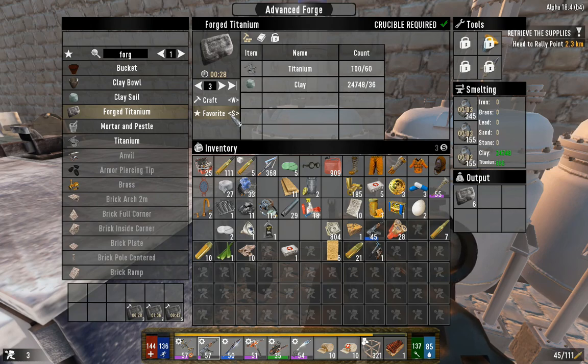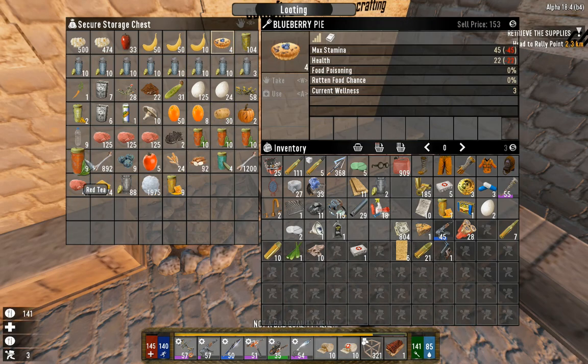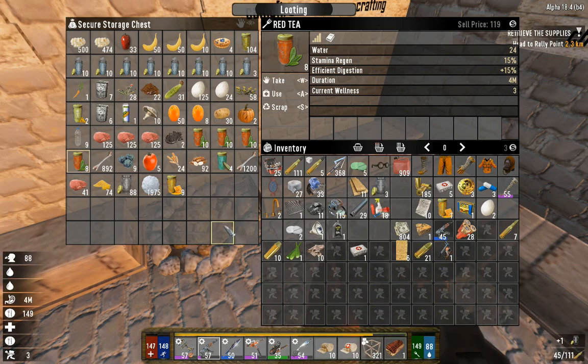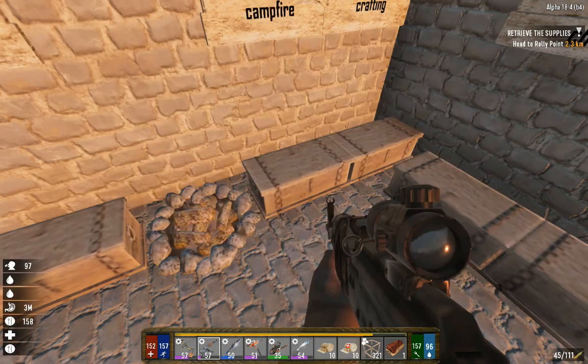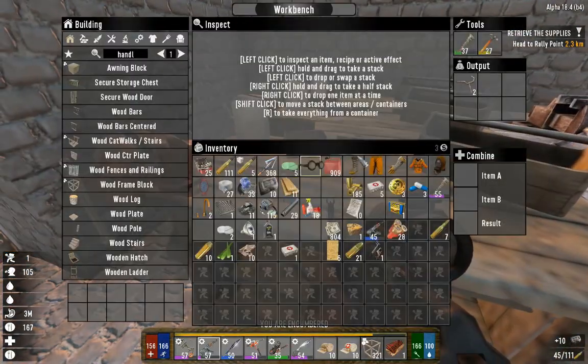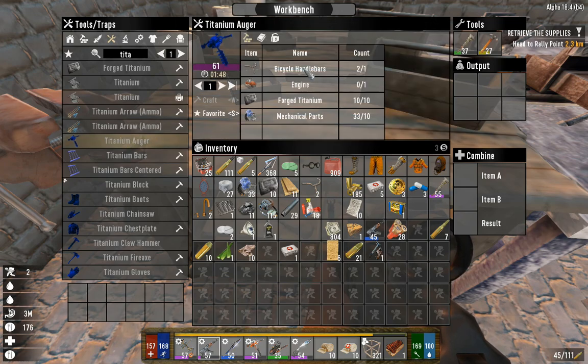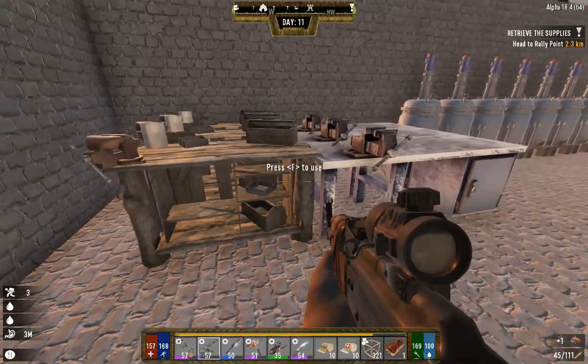Next time we go to the wasteland we will be going to the wasteland trader. We're not going to the lab for a while yet, just in case anybody's wondering - the lab is something that's going to have to wait until we get at least a grade 71 M4 or a fully maxed out M60. If you guys are wondering exactly what the recipe is for the auger, you need mechanical parts, an engine, handlebars, and forged titanium. This is the same recipe for both the auger and the chainsaw.